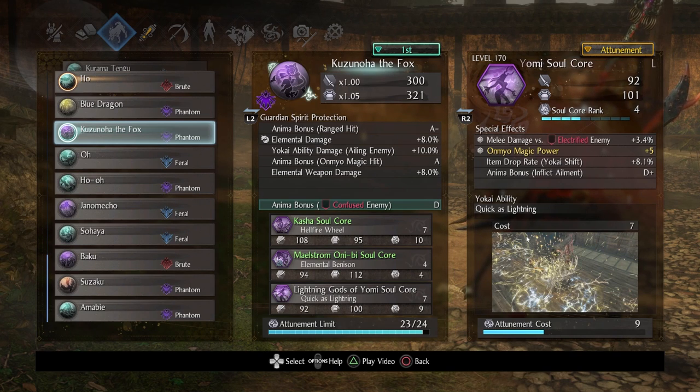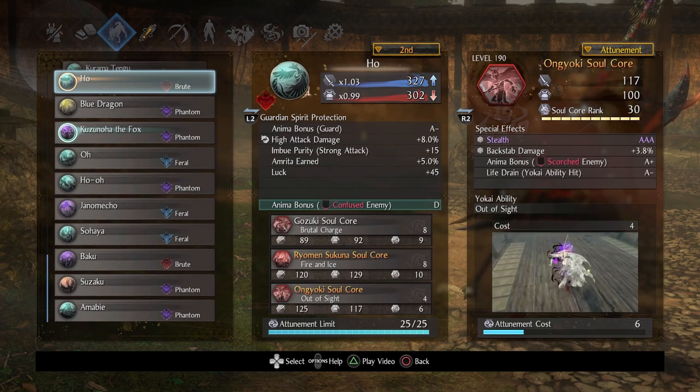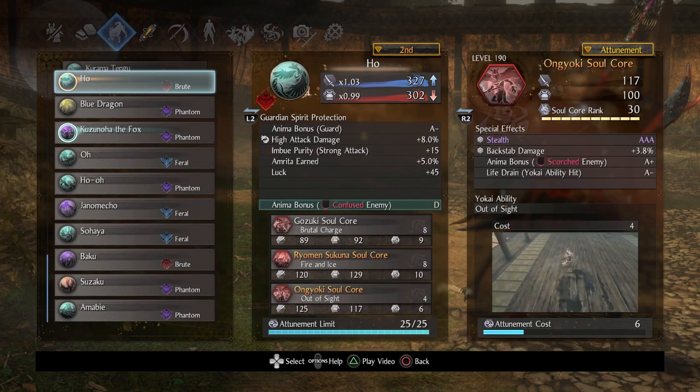To continue with the elemental confusion mage theme, I picked a brute spirit to handle burst attacks only the brute can deal with. I specifically picked a purity spirit so we have access to purity at all times. With Ho, you have imbued purity on strong attack, so if you want to use strong attacks to inflict purity, you have that flexibility. The guardian spirit attack itself is pretty cool too.